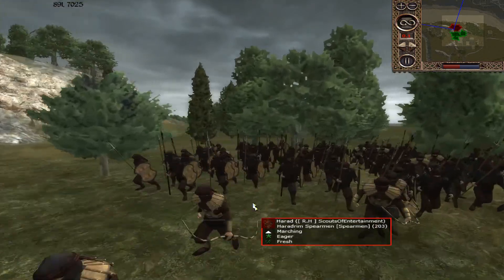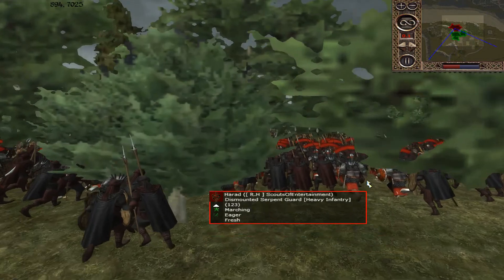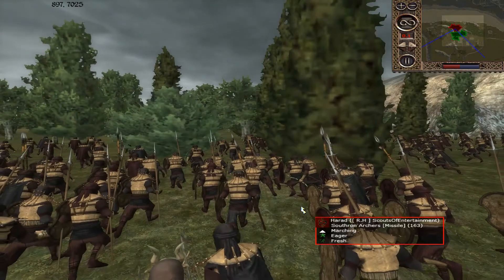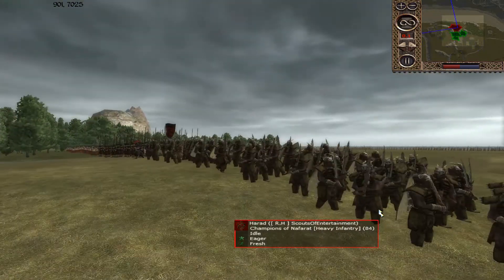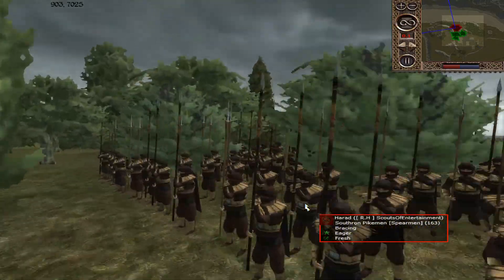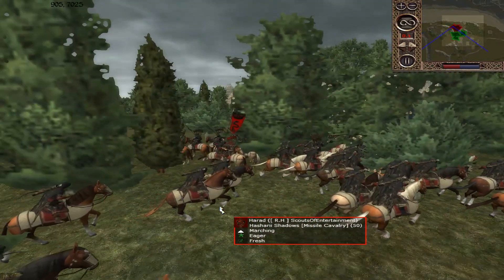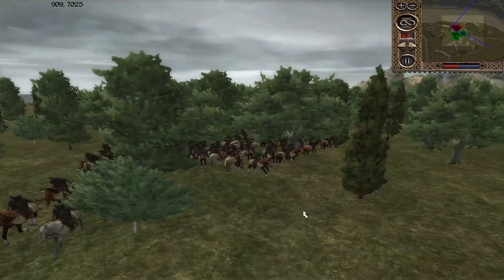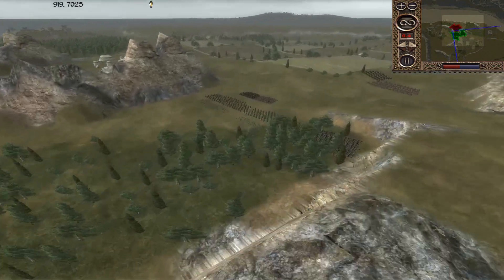More missiles again. Haradran Spears, and then backed up by Dismounted Serpent Guard. I think that is pretty much just mainly Spears and Missiles for the troop. And then in the back here we've got some Champions of Nafarath, some Pikes - Pikes are very good for putting some pressure on. And we've got some nice Missile Cav and some Heavy Cav - the Black Serpent. So let's speed up a tad. I'm kind of really outgunned, aren't I?